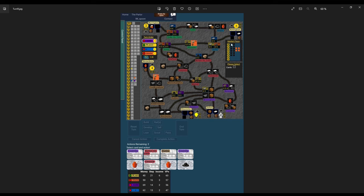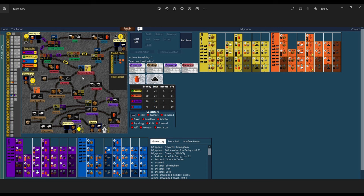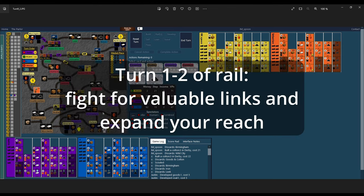Orange could have built a level two crate in Birmingham and sold, getting more points. Instead he brought out extra beer, which allows other players to double rail off it. Purple immediately does a single rail and then a double rail on the valuable seven-point link. From my side, I build beer in Burton-on-Trent and then double rail off it — this is the most valuable link on the map. Typically this area around Burton-on-Trent and the beer country is where the most valuable links are.